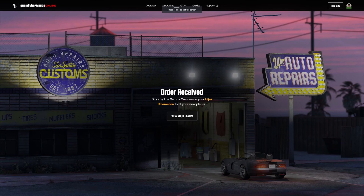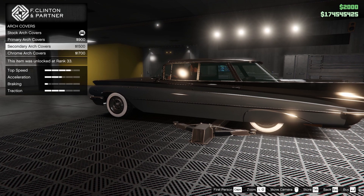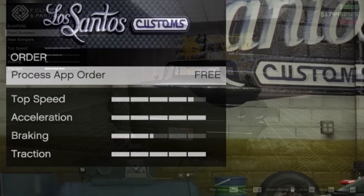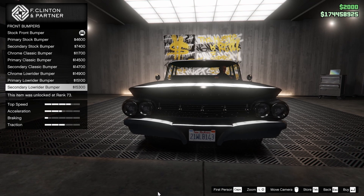Then press create order and just like that the order will be received. From here, simply head into the game and go to LS Customs with the vehicle that you chose. Once inside, you will have the option which says 'process app order.' From there your plate will be installed and ready, along with the selected colour you can choose from.